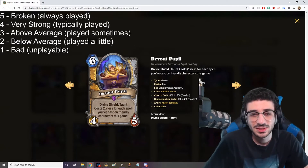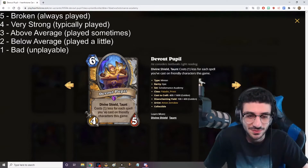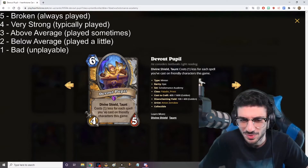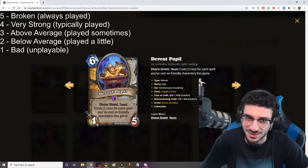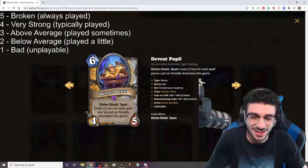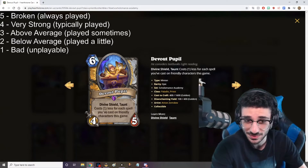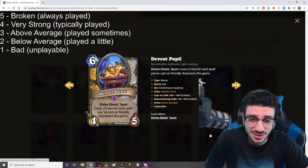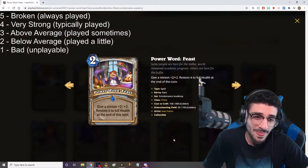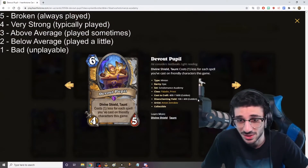Devout Pupil — 6 mana 4/5 Divine Shield Taunt. Costs 1 less for each spell you've cast on friendly characters this game. This card seems pretty good in Priest because you're typically using Renews on friendly characters. You could generate more stuff to put on friendly characters, especially with Sethic Veilweaver, and in a tempo kind of deck along with that new 2 mana spell. This card seems pretty nice in Priest and Paladin overall. I'm going to give this card a 4 out of 5 — I think it's an overall solid card.